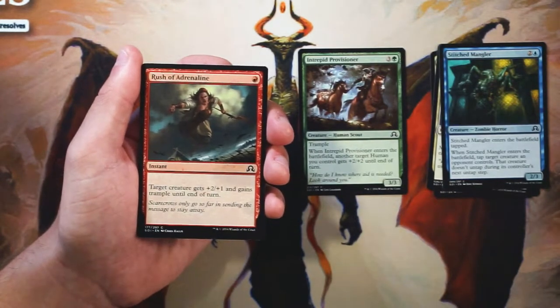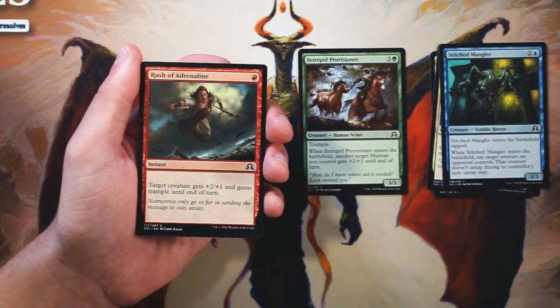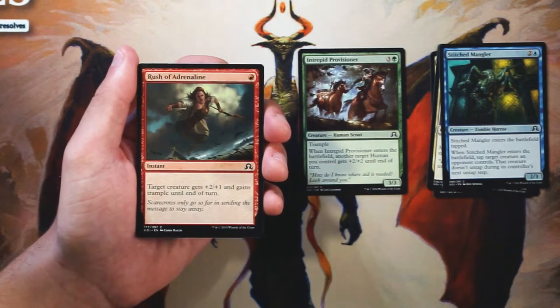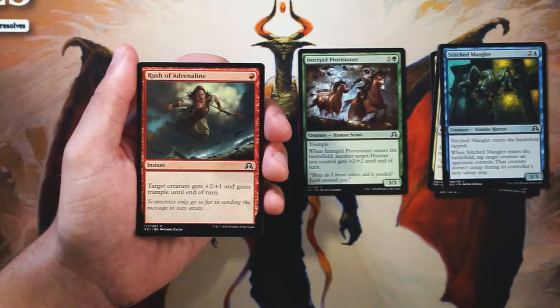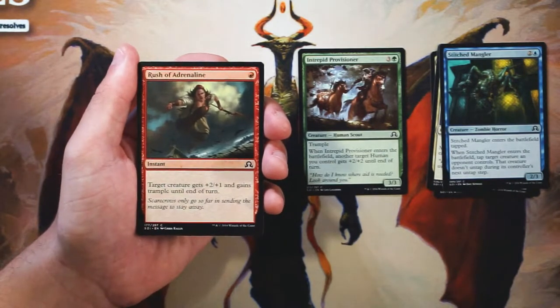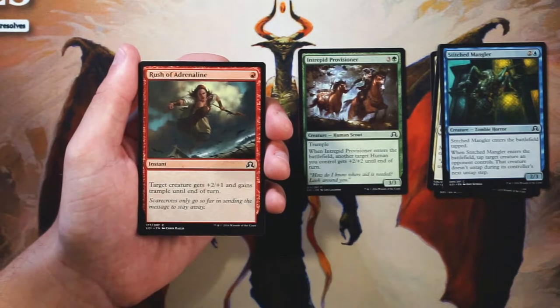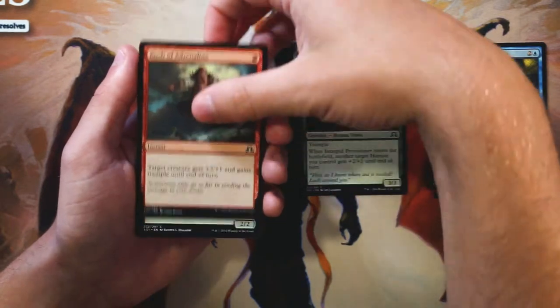Rush of Adrenaline is an instant for one red. Target creature gets +2/+1 and gains trample until end of turn. This is just a really good combat trick — it's efficient. One-mana combat tricks at instant speed are fairly well positioned in any meta because you can leave up one mana, which isn't too telling for your opponent, but they do have to consider it. I love forcing your opponent to play around combat tricks. That said, it is still a combat trick, and I'm not super excited to first pick it by any means.